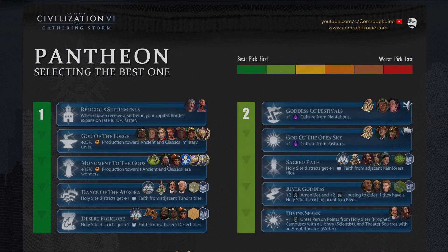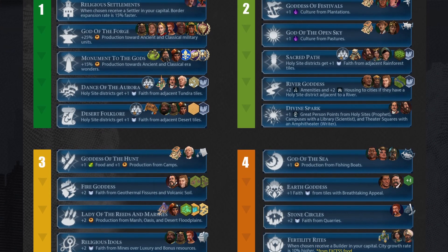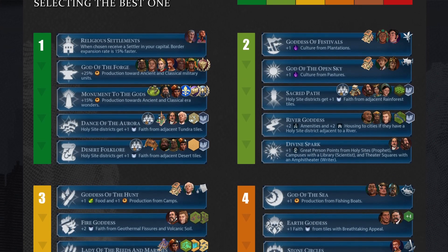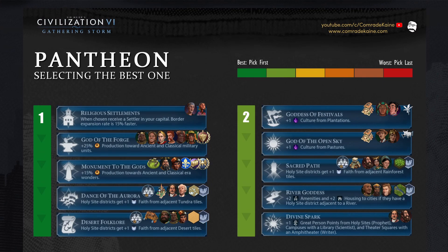This concludes my priority groups 1 and 2. I will say that the Fertility Rites pantheon with a free builder might cause a stir, because the 10% growth rate is applied to excess food only — so the opportunity cost for picking this pantheon is just too high compared to other pantheons that provide more reliable yields. Look for the second episode to catch up on the rest of the pantheon beliefs. I really appreciate you guys tuning in and I hope for feedback in the comments. Thanks again for your support and I'll see you next time. One more turn.